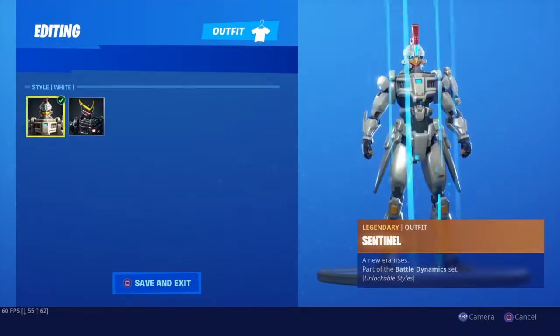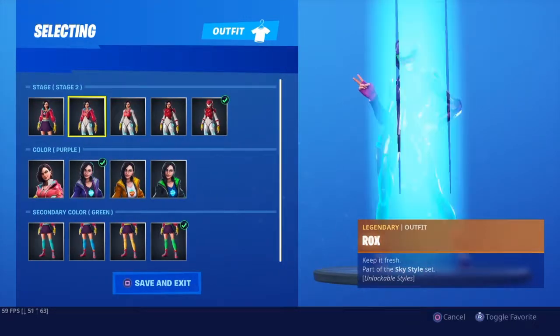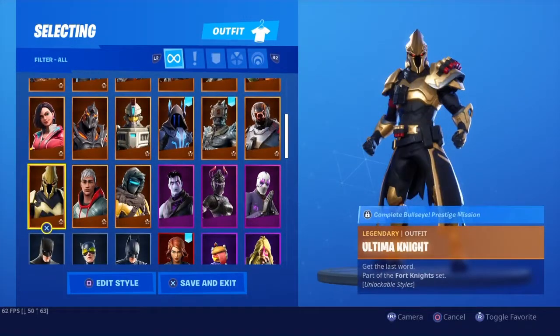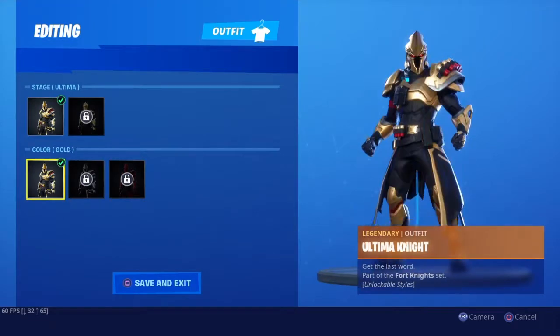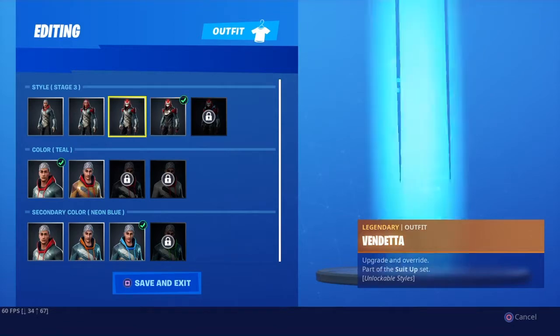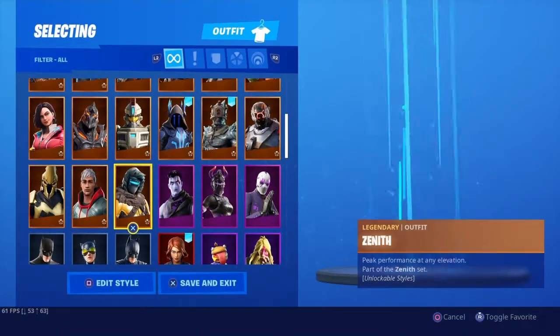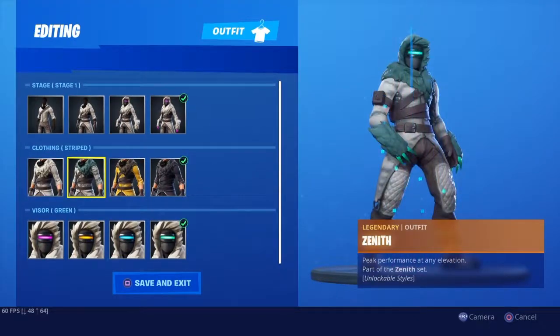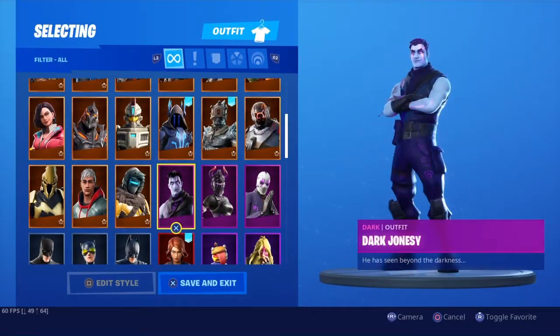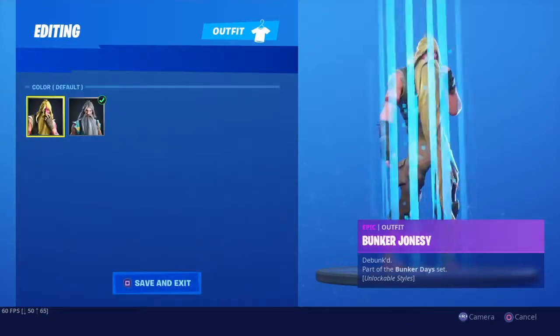I have Sentinel. I have Ruin, I have Rocks. I have Altmanite. I have Vendana. Sadly I can't get some of these because of stunning thought bites. I've got Zenith. Dark Jonesy, Dark Red Knight, Dark Vakeon — I've got Bunker Jonesy.